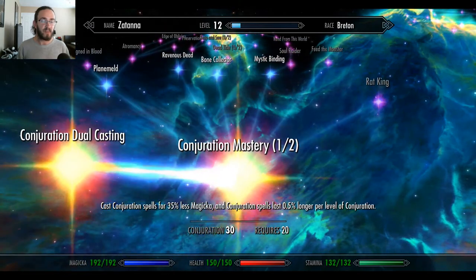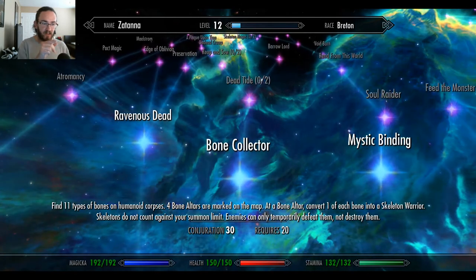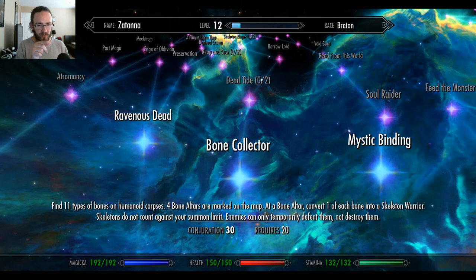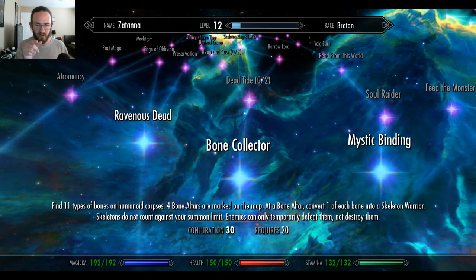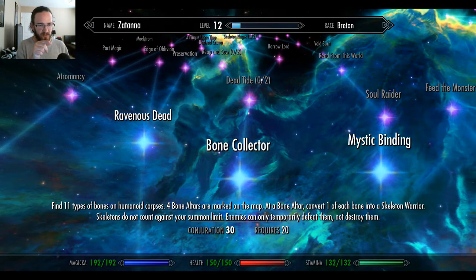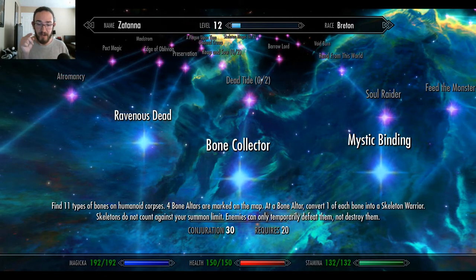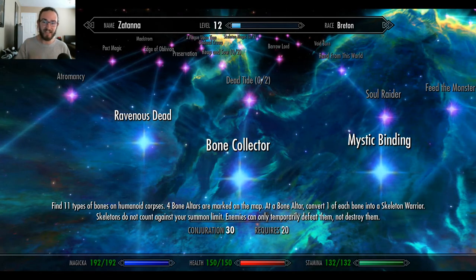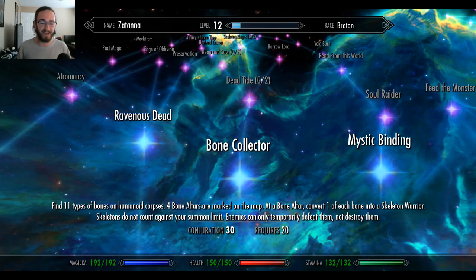Bone Collector — this is one I've been most interested in. Find 11 types of bones on humanoid corpses. Four bone altars are marked on the map. At a bone altar, convert one of each bone into a skeleton warrior. Skeletons do not count against your summon limit. Enemies can only temporarily defeat them, not destroy them. You can literally raise an army that just gets back up. I can't wait to have that.